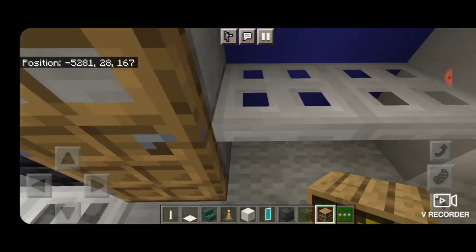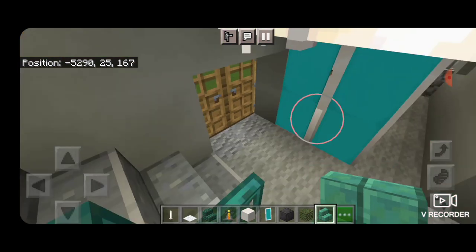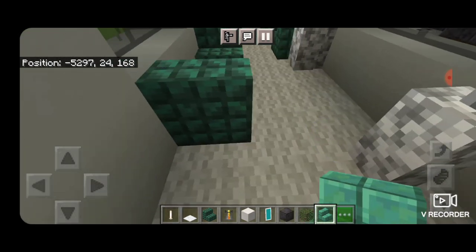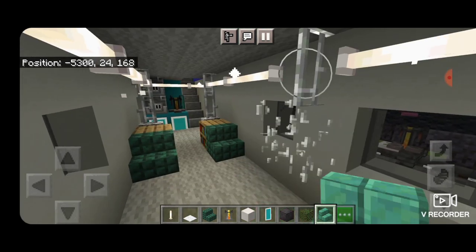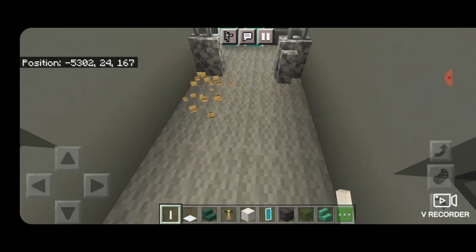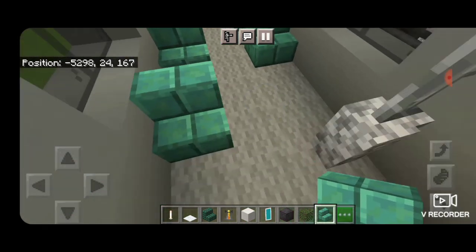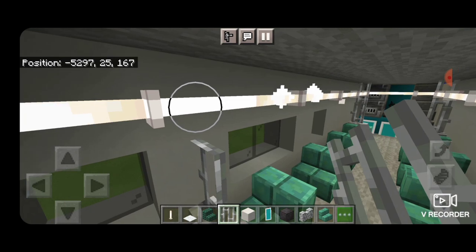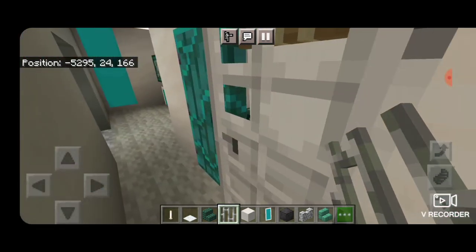Now we're going to modify the car behind it into a coach car. The only real difference between a business car and a coach car on this train is the seating arrangement and type. Come downstairs first, then go ahead and start knocking these seats out. Also knock out this divider here, fill the gap with an end rod, knock out these seats and a bookshelf. Take out wax oxidized cut copper stairs and put a row of seats with a block of space on each side. Then add another divider on this side — a diorite wall and two iron bars. This completes the modifications for the bottom of the car.